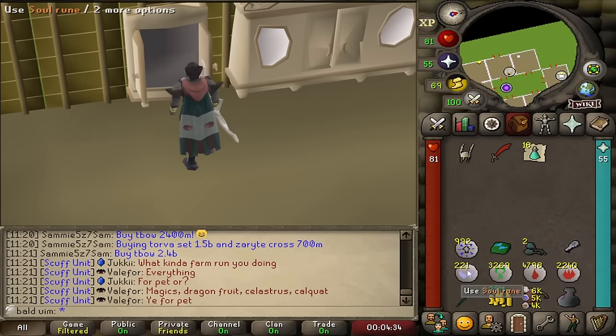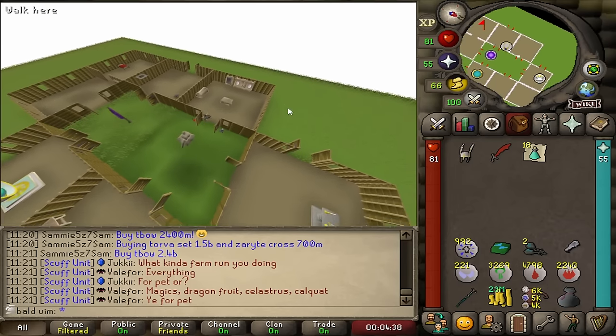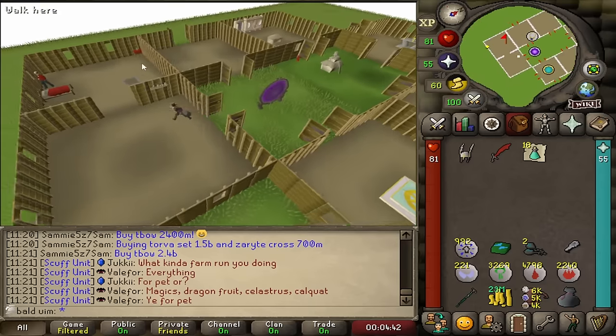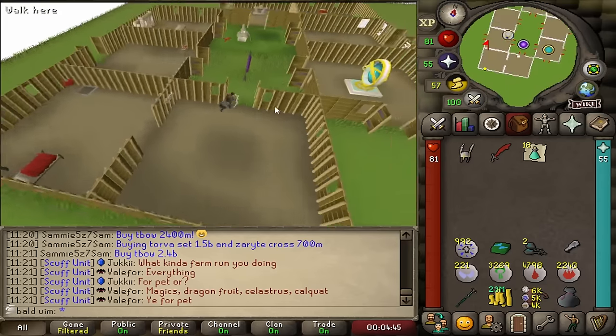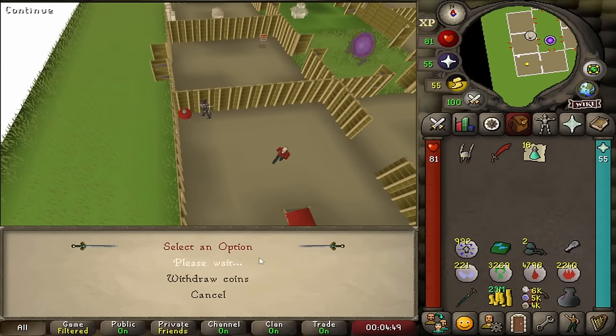I'm going to undo all that progress I just made — put the initiate back in the house, bag up a load of stuff, put some coins in the player-owned house, unnote some prayer pots, buy some food from the Warriors' Guild, and then go and do a fire cape. I'll be back in about two hours because I haven't got an amulet, I haven't got a ring, but we'll have a new cape.